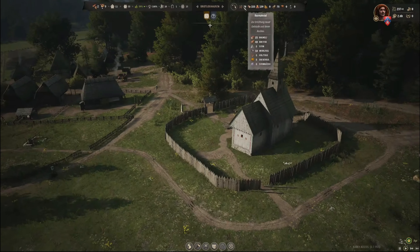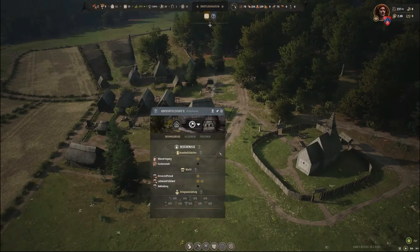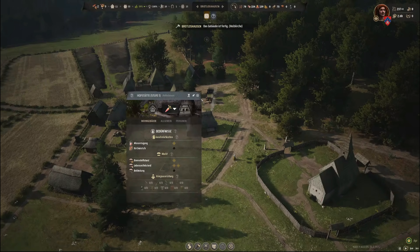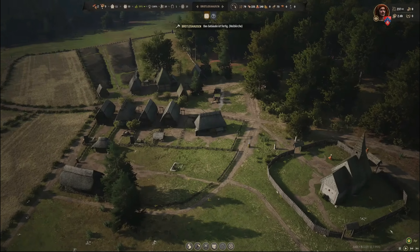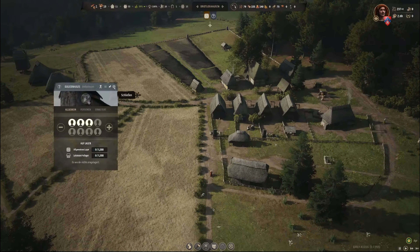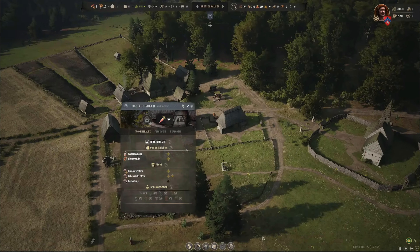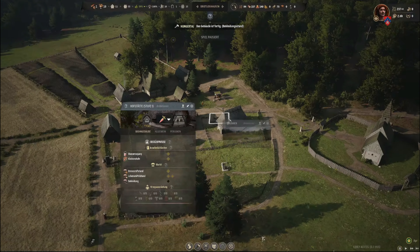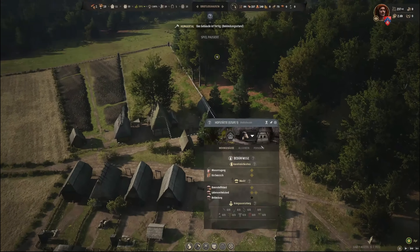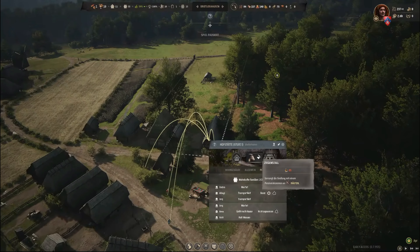Sehr cool, sehr cool, sehr cool. Die Kirche ist so gut wie fertig, und dann können wir hier auch die Hütten ausbauen. Kirchenstufe. Wir brauchen noch Bekleidung – Kirchenstufe. Wir brauchen noch eine dritte Familie ins Bauernhaus. Kirchenstufe haben wir. Bedürfnisse nicht erfüllt – Bekleidungsstand brauchen wir. Ziegenstall – den haben wir ausgerüstet. Holt Wasser, geht nach Hause.